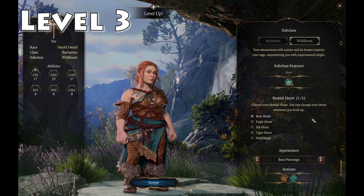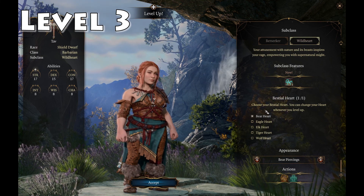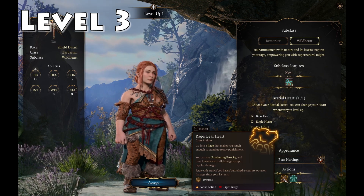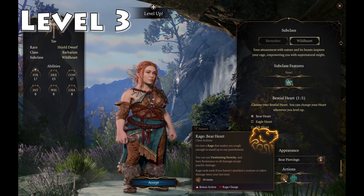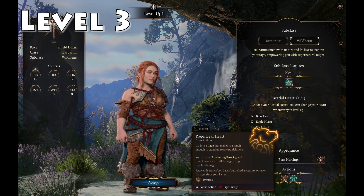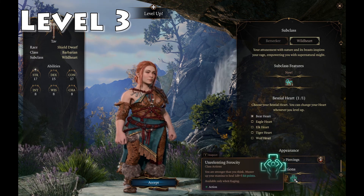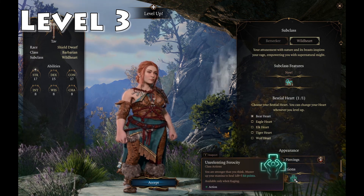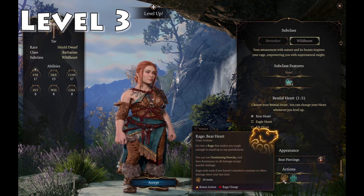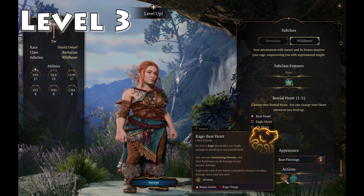But that's not the main reason we're taking Wild Heart. What happens is that you take on some of the form of one of these animals. With Bear Heart, when we go into a rage it makes us tough enough to stand up to any punishment. We can use Unrelenting Ferocity and have resistance to all damage except psychic damage. When we're in a rage we are basically resistant to all damage except psychic. Unrelenting Ferocity means we can heal for 1d8 plus 3 hit points while raging.